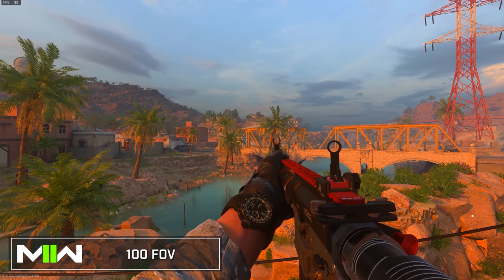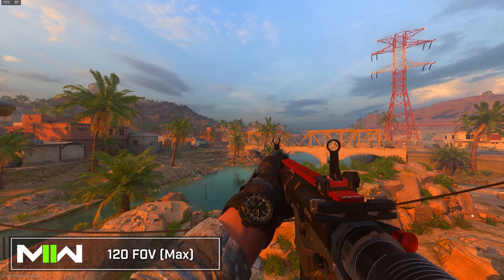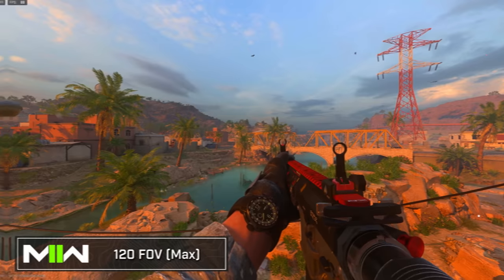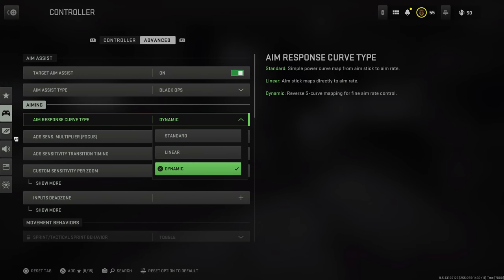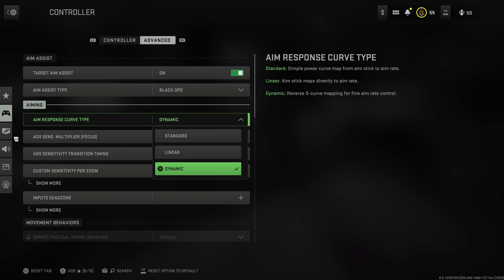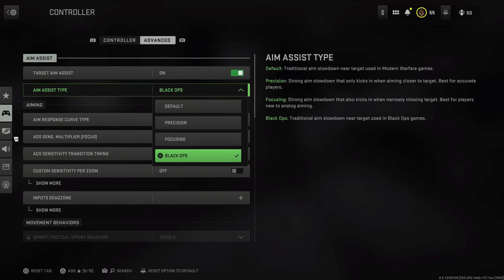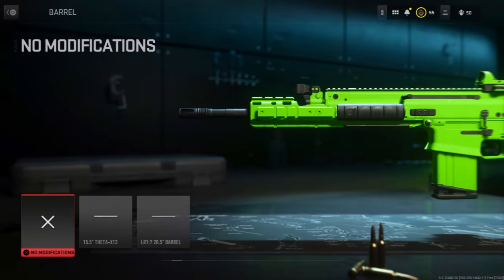I can see the entire field of view now. That isn't for everybody — sometimes the extended field of view and fish-eye effect can make some people motion sick, so find what works for you. Beyond that, I've been playing around with my aim response curve type and aim assist type. Aim response curve type — I still highly recommend Dynamic, which gives a bit more precise nature with immediate and snappy thumbstick response. For aim assist type, I've actually been playing around with the Black Ops aim assist and it feels a bit snappier than the default — could be placebo, but try them out in private matches and see what works best.